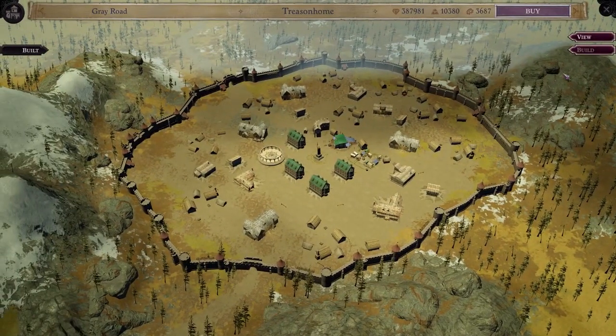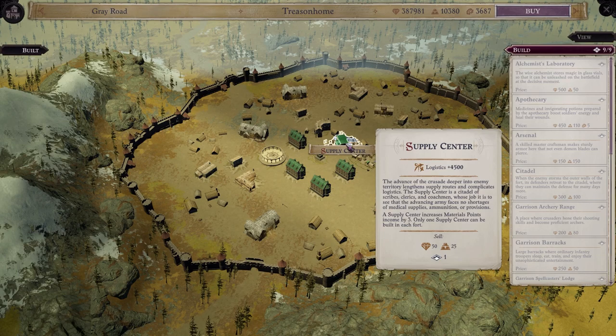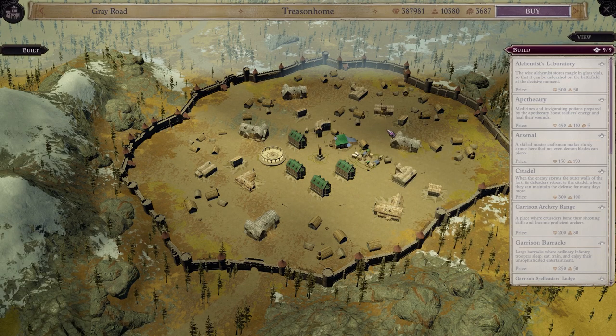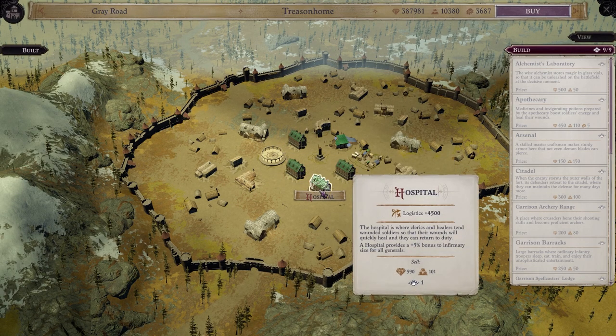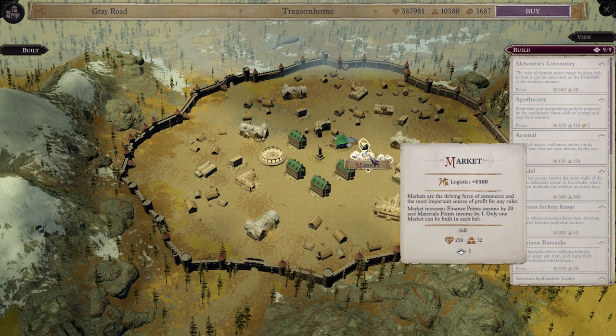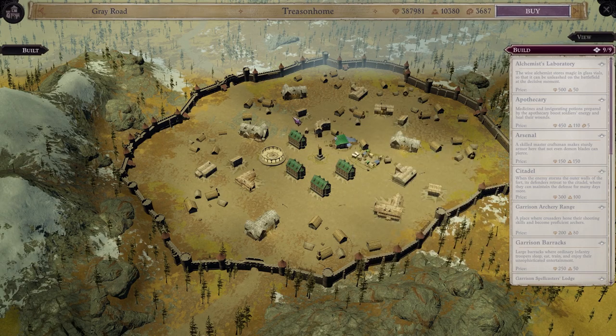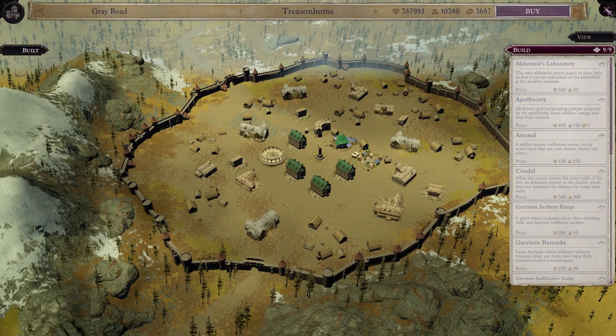In forts I always build an inn and a supply market — especially the supply market for the material income, which is going to be your most important resource when it comes to building in crusade mode. For the remaining slots I tend to stack hospitals so that my armies can regenerate in their infirmaries and you will not be losing many units or none at all when fighting battles. Each fort can be upgraded into a bigger settlement and you will be able to build more hospitals and teleportation circles that will help you navigate the map faster.